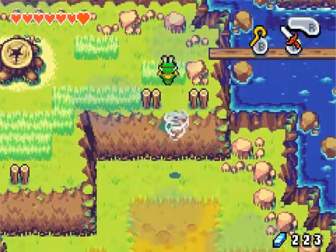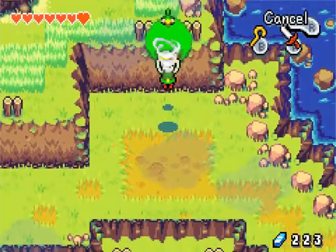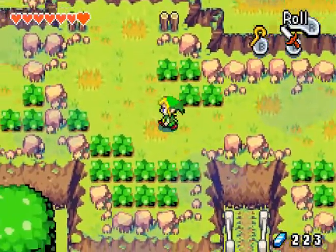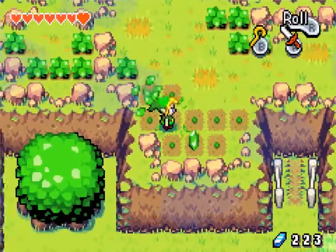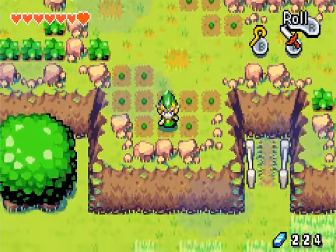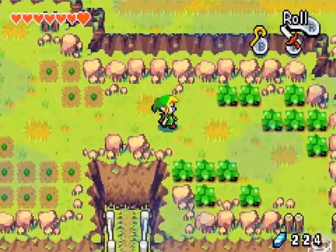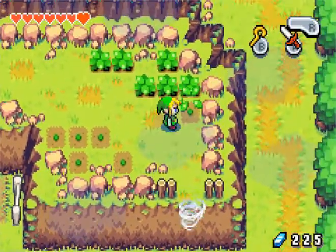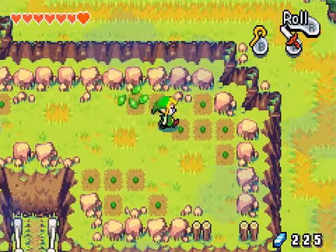We have this little whirlwind, and we can of course jump into it and float down here to this previously unreachable area. Those things don't hurt you, but they're annoying because they make you not be able to use your sword. They're sort of like the gels in earlier Zelda games.